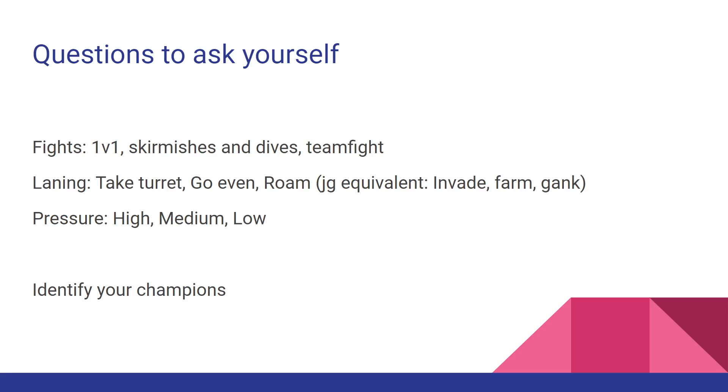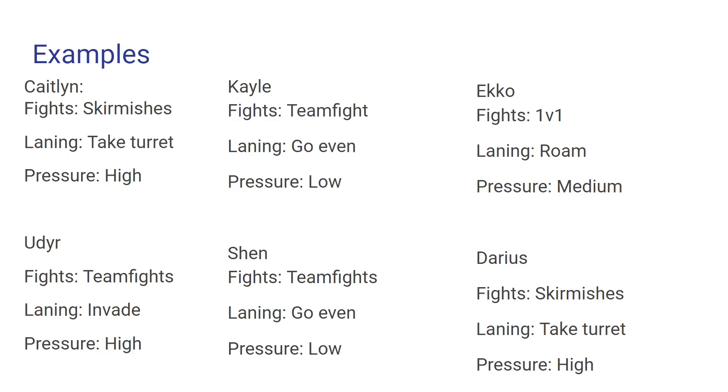The jungle equivalent to laning is: invading, farming, or ganking. For pressure, it's high, medium, or low. High is something like Fiora; medium is assassin-type characters who aren't super weak or super strong; and low is like Kog'Maw. I need you to be able to identify these for each of your champions — fights, laning, pressure. If I ask you what that is for a champion, you should be able to answer with just a few minutes of thinking. There are examples included — if you're struggling, pause and figure it out.